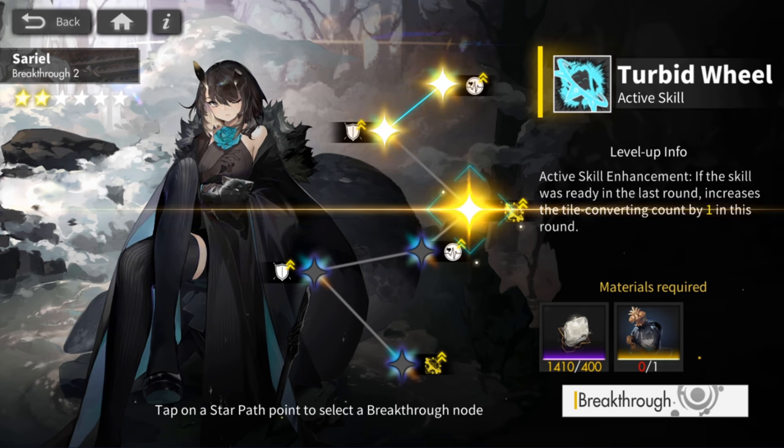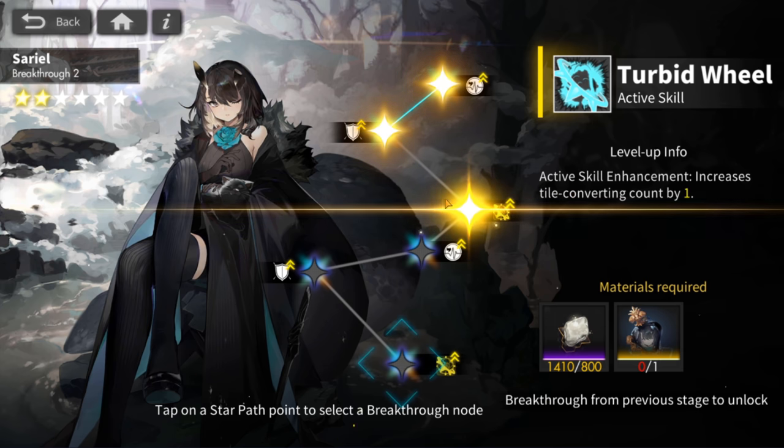I really don't like that first breakthrough skill too much. For her second breakthrough — the last one — it also increases the tile-converting count by one. This one is amazing. It goes from four to five tile conversions every single time you use your active ability, which is a 25% increase, and that is huge.